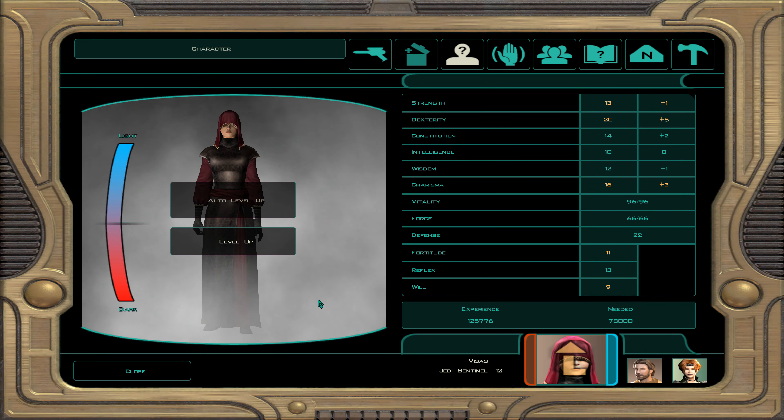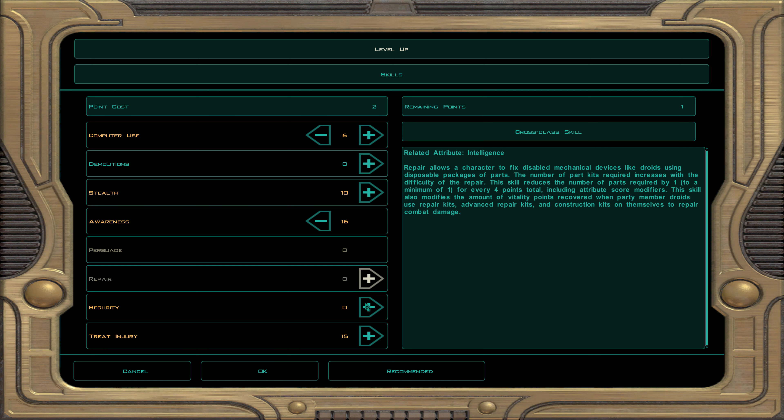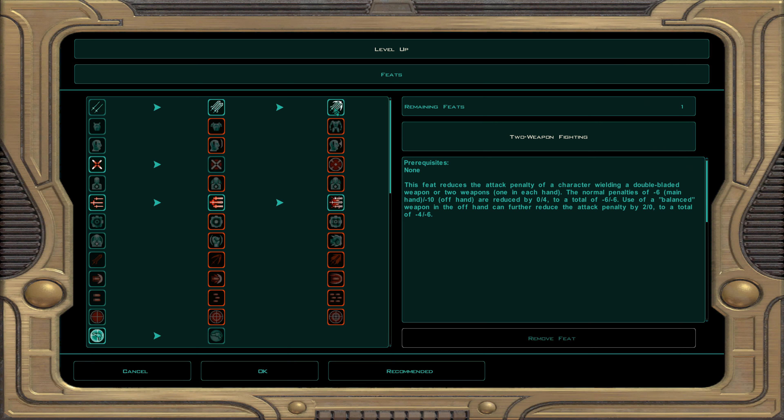Now we're leveling up Visas to level 13, character level 13. For skills: computer use, awareness, and treat injury. I like to have a backup computer user just in case things go sideways in the story.